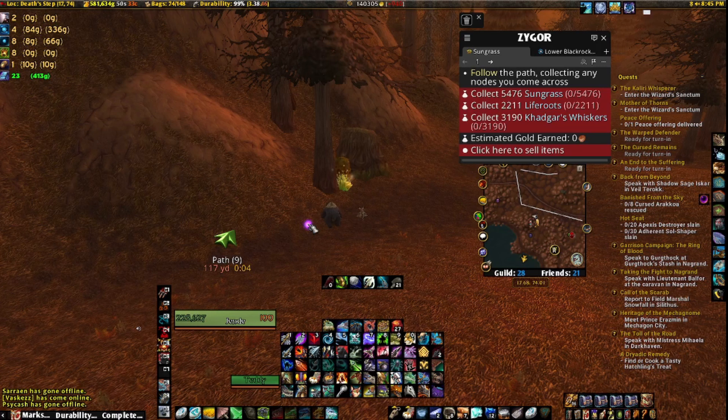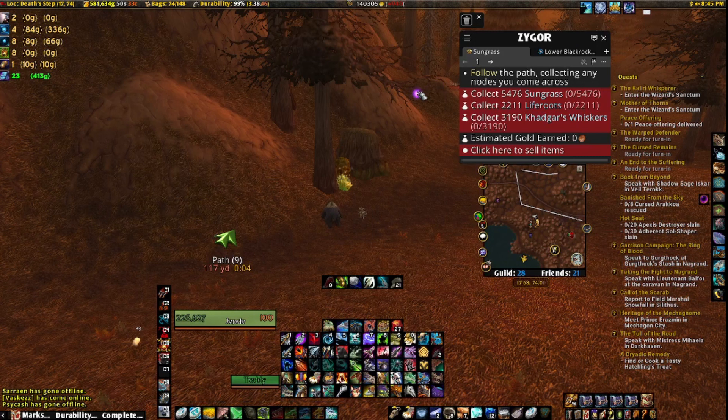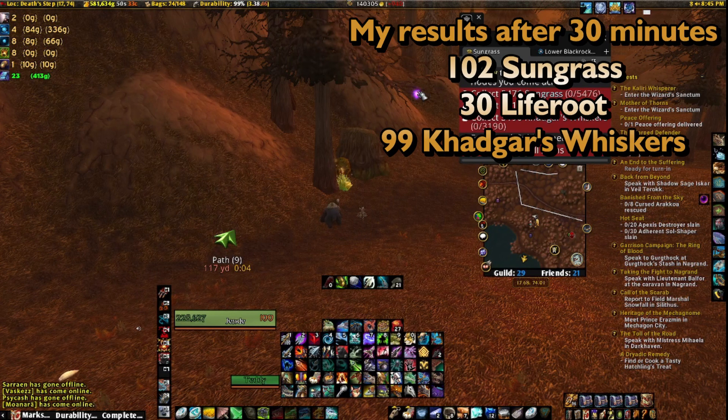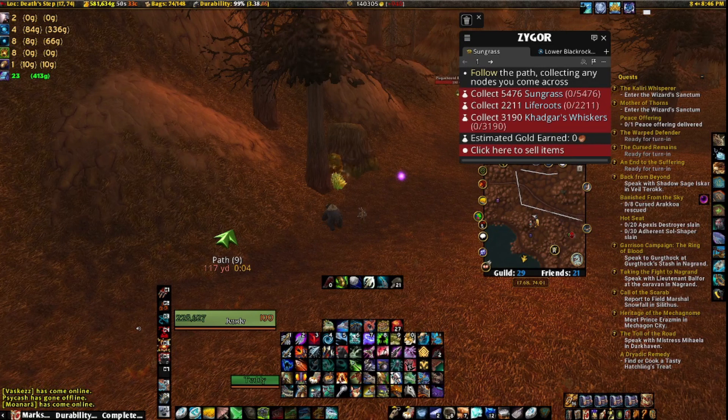Alright guys, it's time for another gathering profession video. Today we are in Eastern Kingdoms, Eastern Plaguelands, and you are going to be following this route. You are looking for Sungrass, Life Roots, and Khadgar's Whiskers — this is for Herbalism 185 to 255.